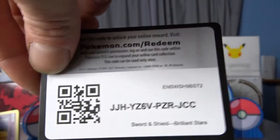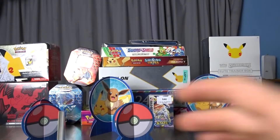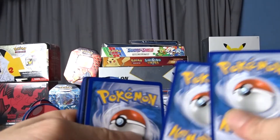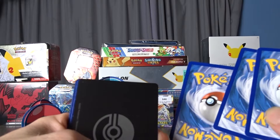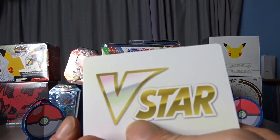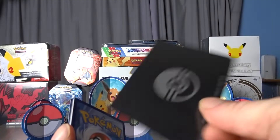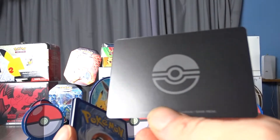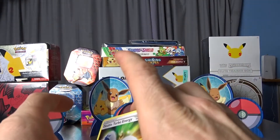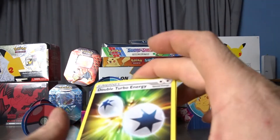Slide out with that upside-down code card — I seem to have that problem with the booster box. One, two, three and there we go — one of these V-Star cards. Look at that — that's so cool. I actually collect those cards now, just randomly out of the ones I pull.